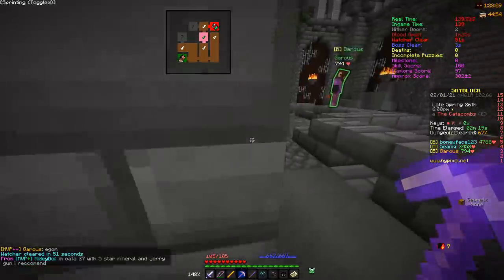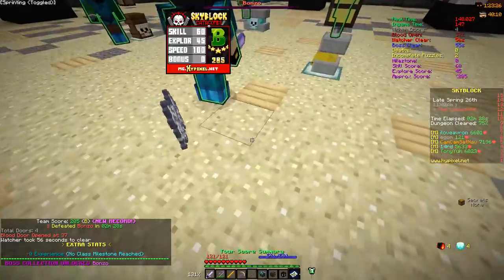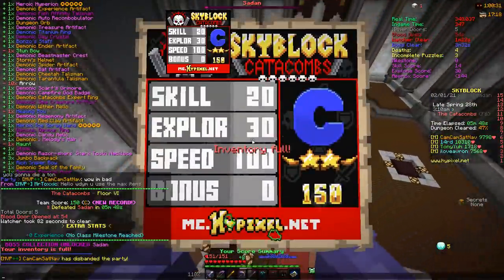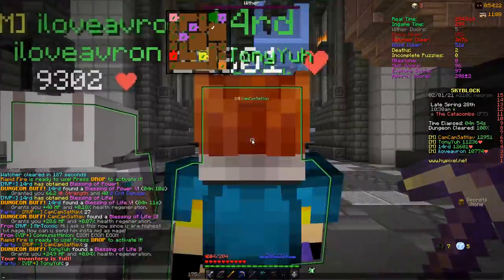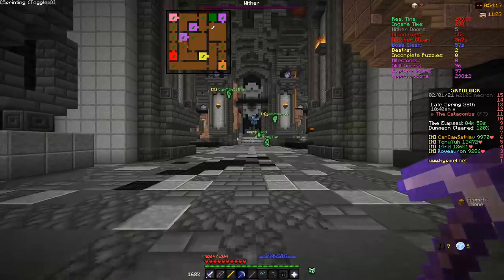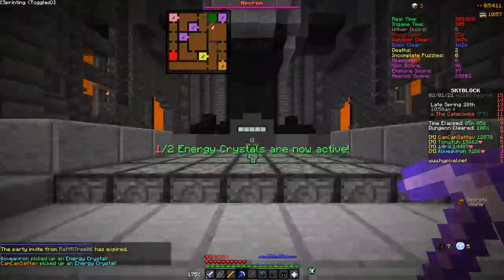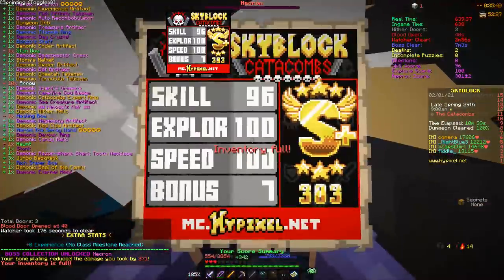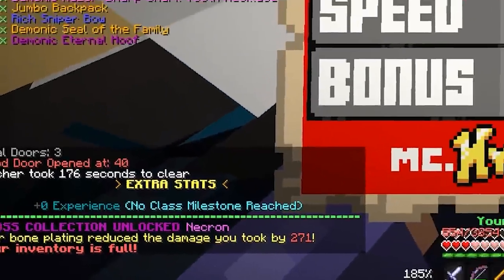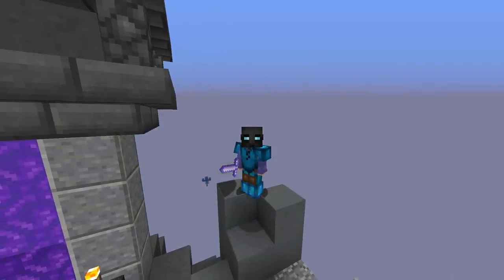I couldn't just go straight into the floor 7 runs. The first thing I had to do was get completion all the way from floor 1 through to floor 7. I needed to be able to play floor 7 and use my Hyperion and my Storm set. So I got a bunch of people to carry me through to floor 7 and I played archer the entire time so I wouldn't get mastery XP. That meant when I got floor 7 completion I would still be at Catacombs level 0, as I got milestone 0 every single time. Now that I had floor 7 completion I could start to do some testing.